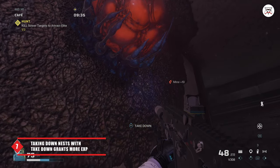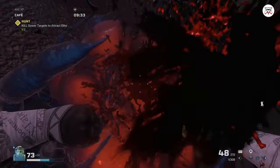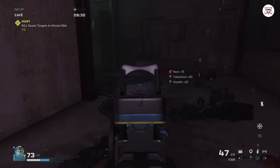Tip 7: Performing a takedown on a nest will grant you extra EXP. It adds up quite a lot to your EXP pool if you decide to take down a lot of nests.